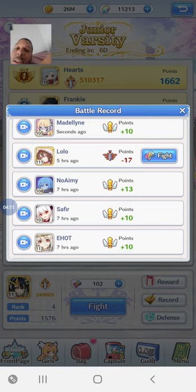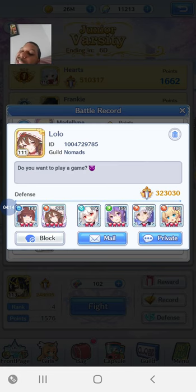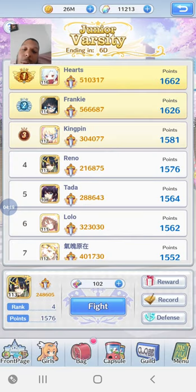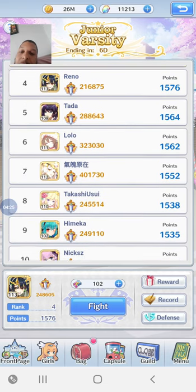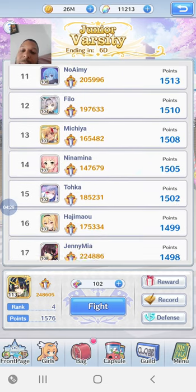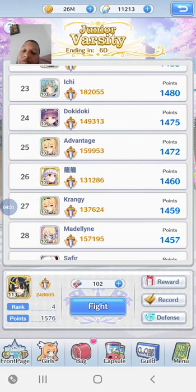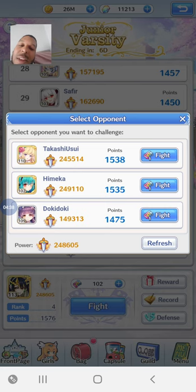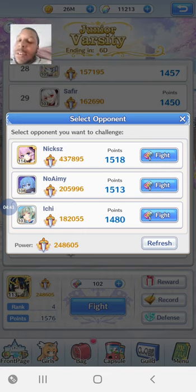There's a person named Lolo who made me lose 17 points today. I could fight that person back, but honestly I know I currently can't win against them — that's just a losing battle. Plus they're in my guild anyway. So basically you go down the list of people from 1 to 50 and you can fight any one of them at any time. Within the search ranking, I think it only works within a certain range — at rank 4, I don't think I'll get anyone below rank 20.